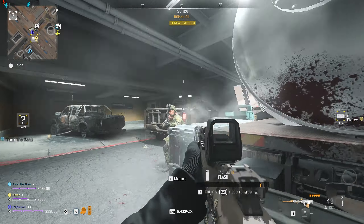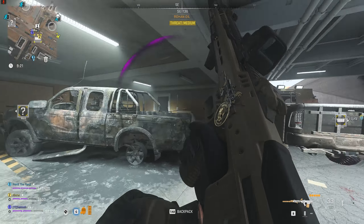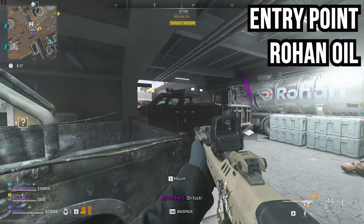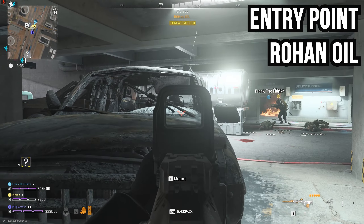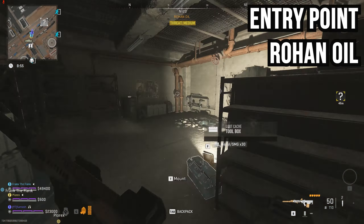There are four locations you can go to to get into this area — three of them are marked on the map and one is not. I'll be showing you all four locations as well as what you need to do when you get in there. The first locations we're going to go over are the marked ones. The first is Rohan Oil. Inside Rohan Oil, if you go underground towards the Denied area, you'll have a bunch of AI, but once you've defeated them or run past them, you can go down through this doorway and then through the hole in the wall.